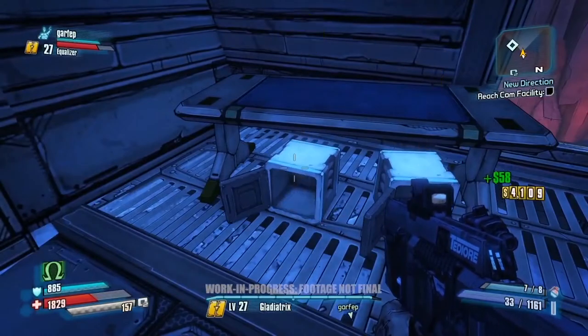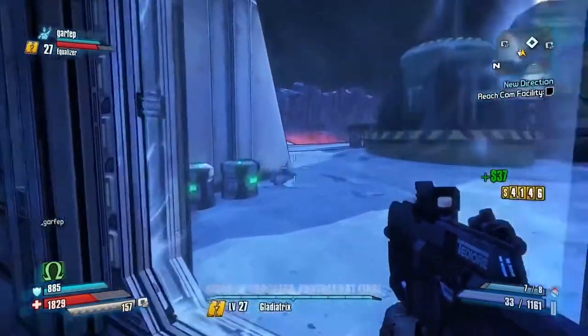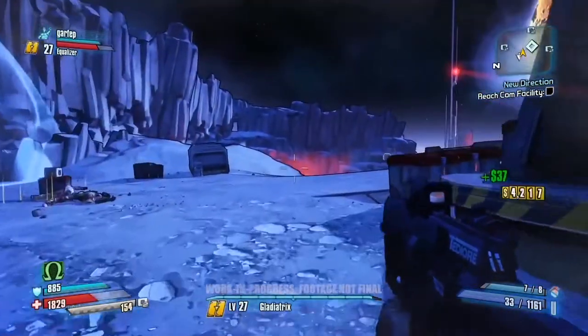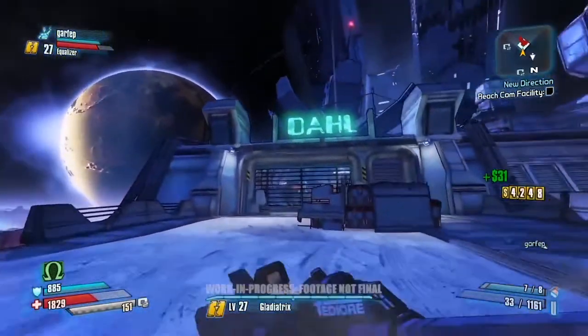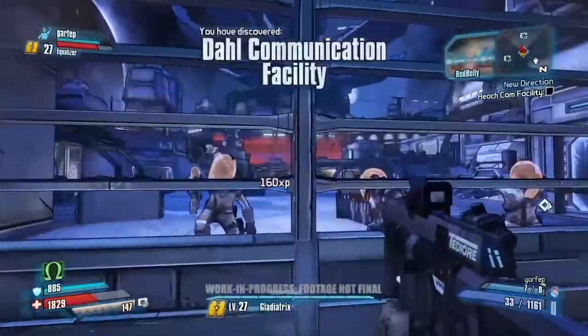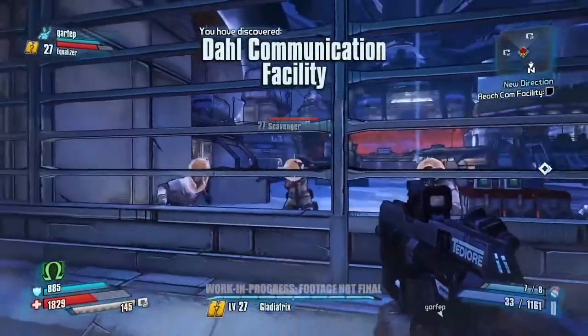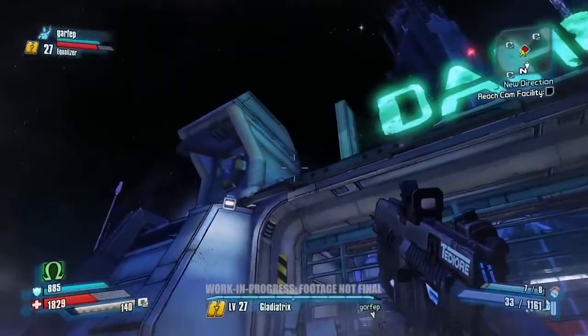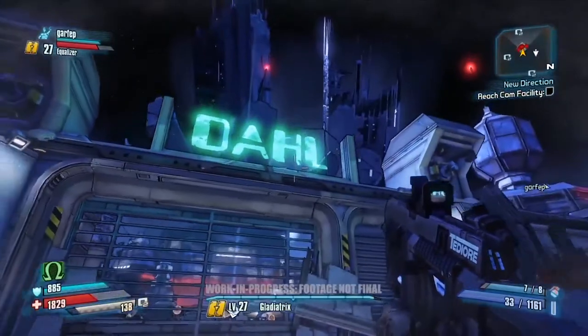It's probably time to show off our first new action skill for Borderlands: The Pre-Sequel. We're coming up on the barrier for the comm facility. This is being run by the Scavs — the scavengers, essentially moon bandits. They're not going to let us in without a fight. They're even bringing out some heavy hitters, some turrets, but luckily we've got our Aspis to help us. Let's try to absorb as much damage as we can and throw it back at them.